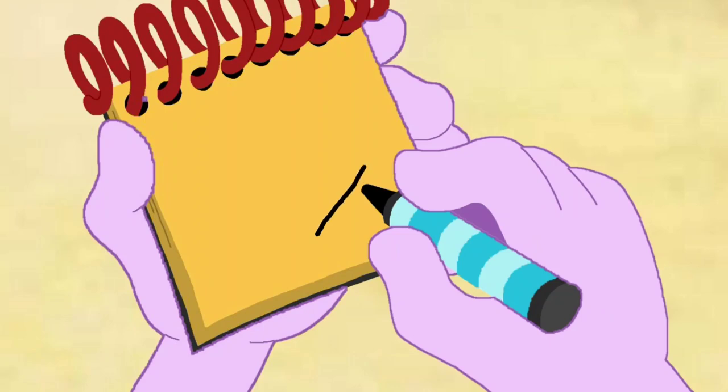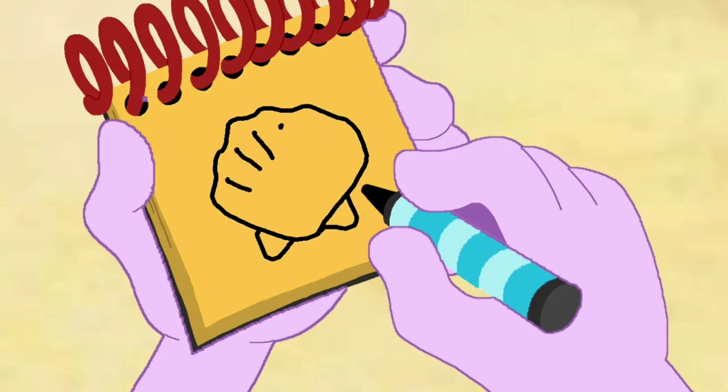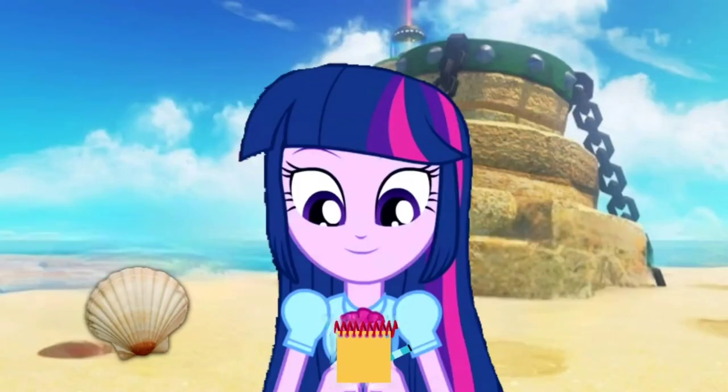First, let's draw a line that goes around for the rest of the shell. And some curved lines here. And some straight lines here. And there, our third clue — a seashell.